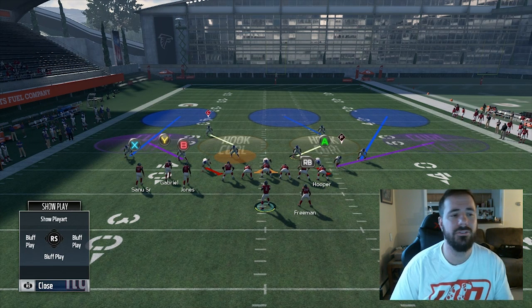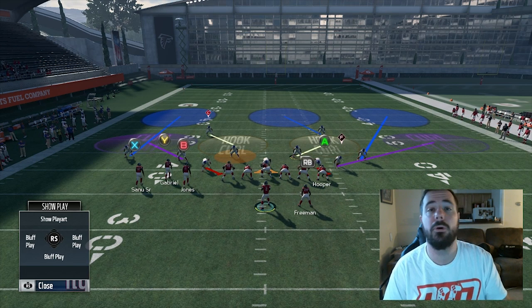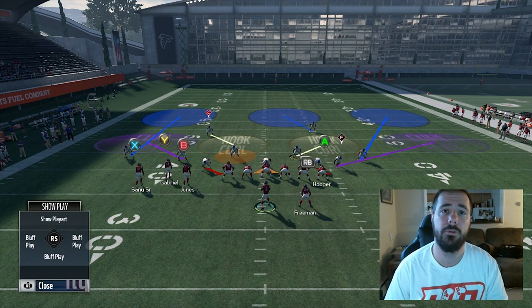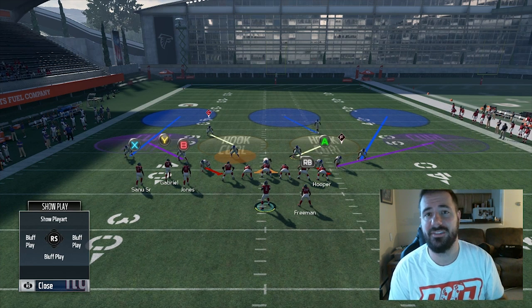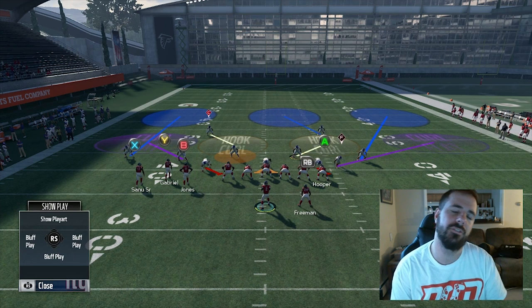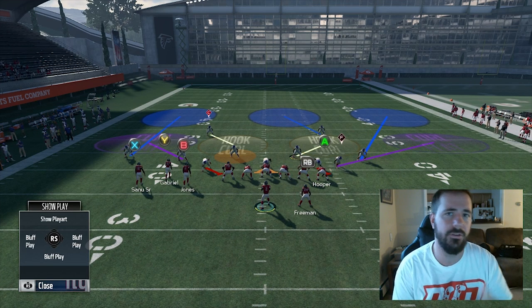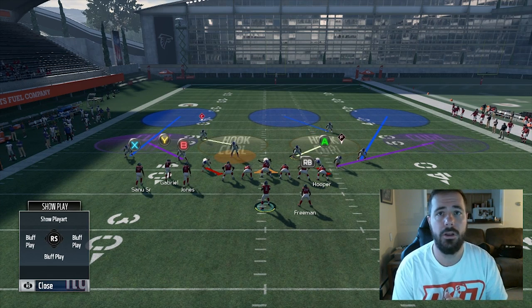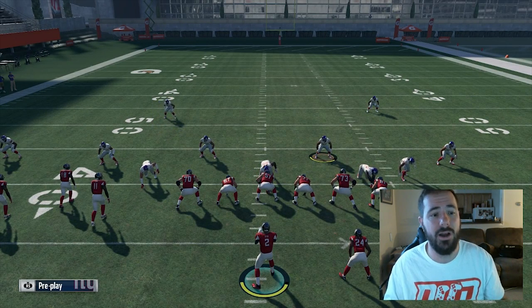Primarily, if I see Bunch Tight End, I like to run Cover 3 because now I don't have to worry about that post to Sanu. I literally only have to worry about the crossing route to Taylor Gabriel. Limit that and you'll have a lot more success versus Bunch Tight End — a formation that's very popular in the community from competitive players to online players to everybody. Everybody can run Bunch Tight End. It's easy and simple, and this is the best way to slow it down. Remember your principles: no 10 yards.